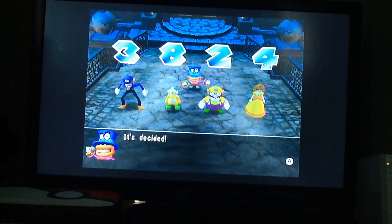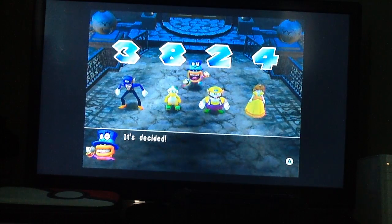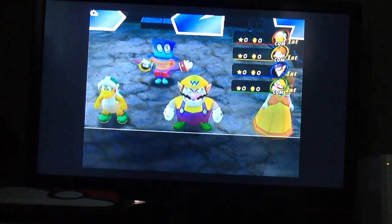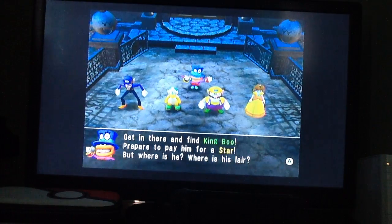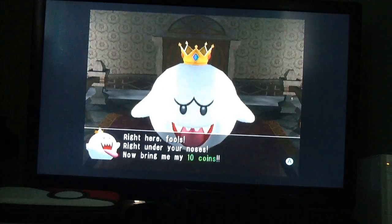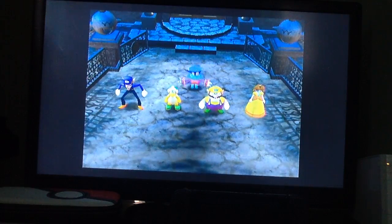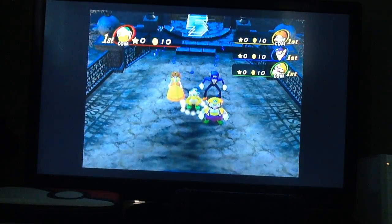Now you can actually understand why I hate this board. Not about the characters we're facing — Hammerbro, Daisy, and Wario — but mainly because depending on what difficulty the AI is set to, they'll have a higher chance of knowing where King Boo is. Since I'm doing this on very hard difficulty, the AI will know where King Boo is all the time. No joke — they will know where he is all the time. But as the human player, you literally have no idea.